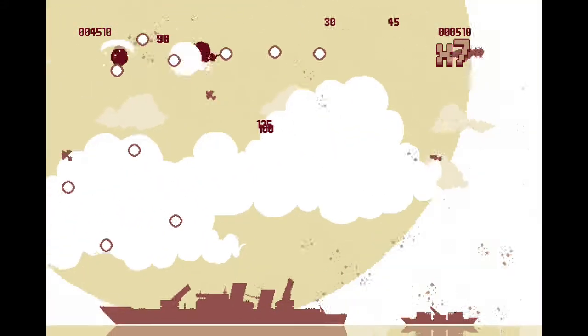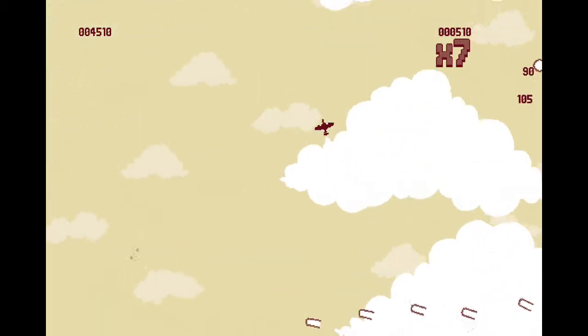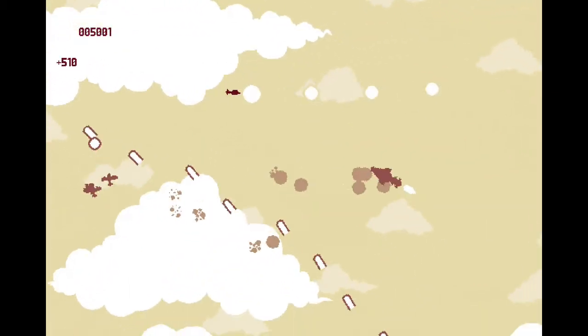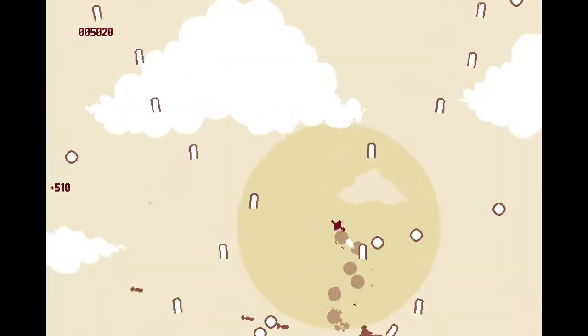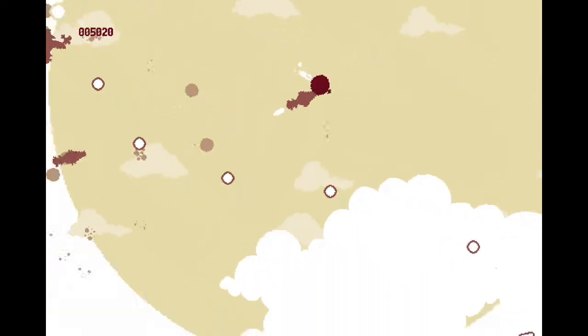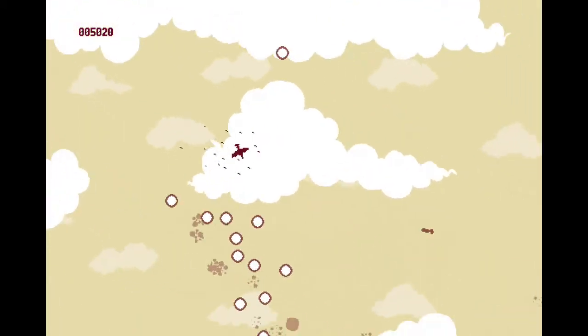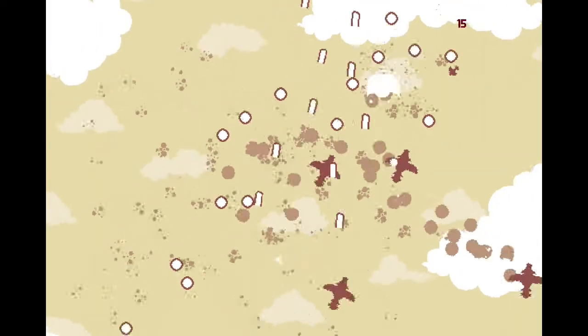I'm going to have to kill this ace first if I'm going to actually try to get this ship. I have two, three, oh four aces. So many bullets — I was dead there, I was just like, let's fly into them all.